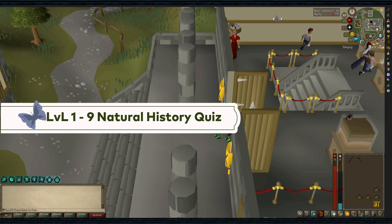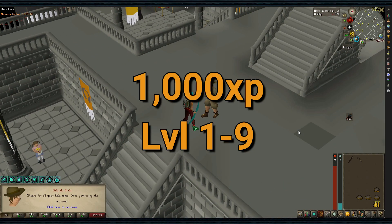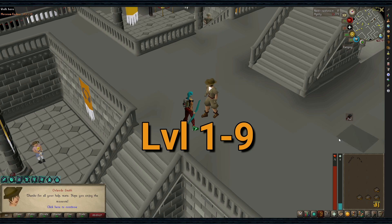Levels 1-9: Natural History Quiz. The Natural History Quiz in the Varrock Museum gives you 1,000 XP, taking you from level 1 to level 9.